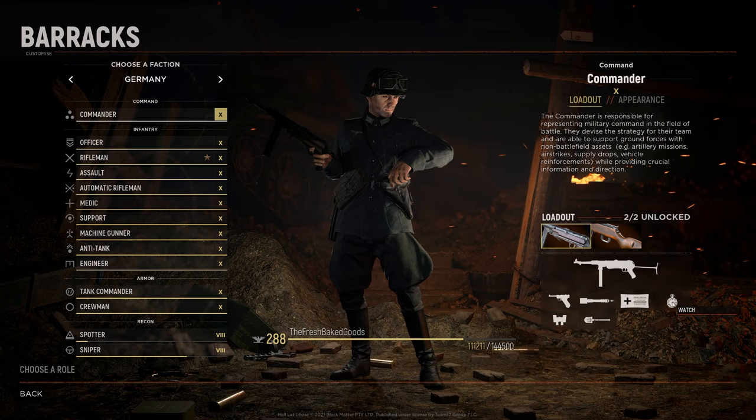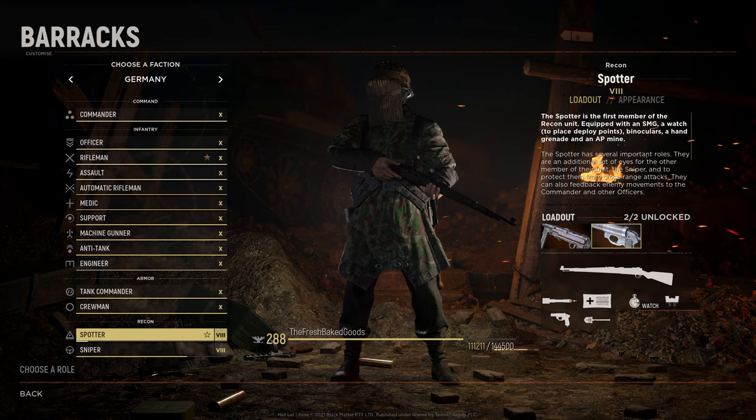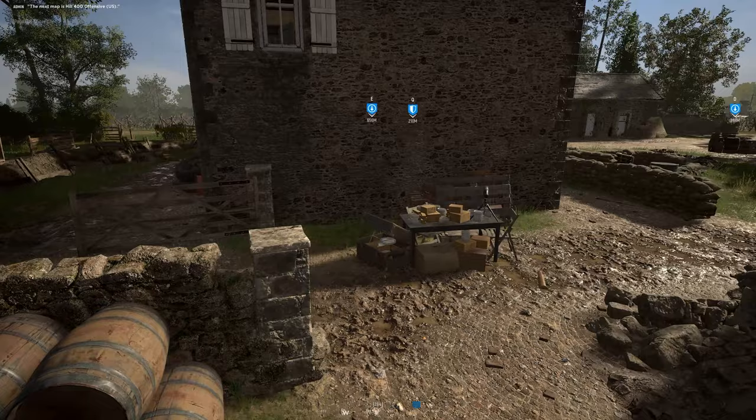Each team is allowed 8 garrisons total. The roles that can build these are the commander, the officer, and the spotter. These three roles are the only ones in the game that can build garrisons. For the commander and the officer, building garrisons should be 100% of their main task — it should always be building garrisons, or whatever they're doing should revolve around building garrisons.